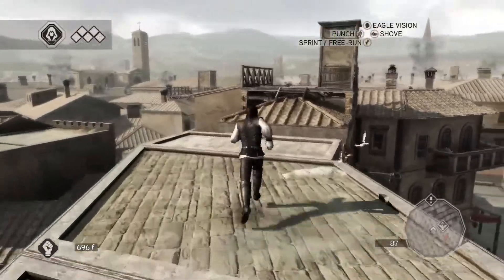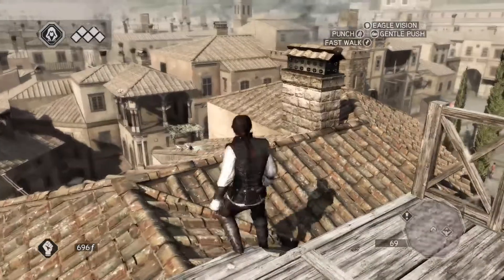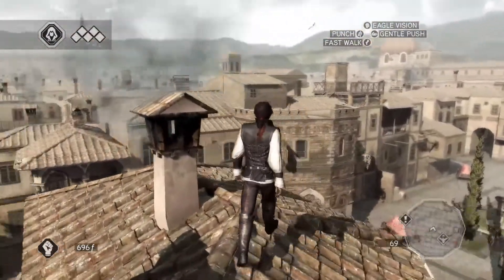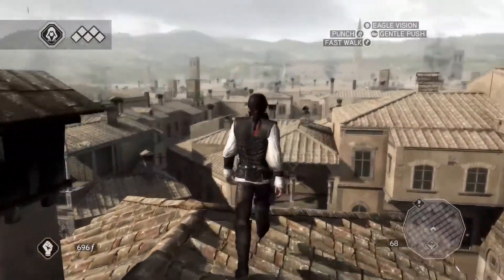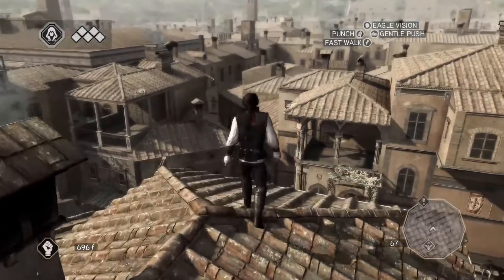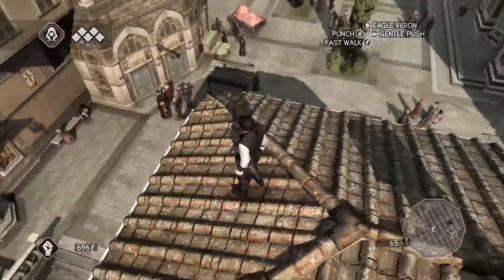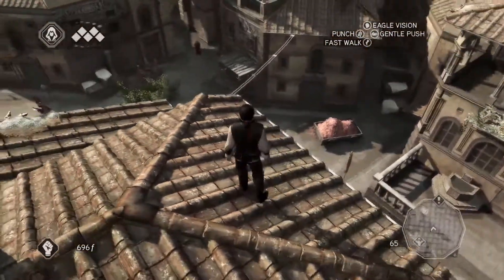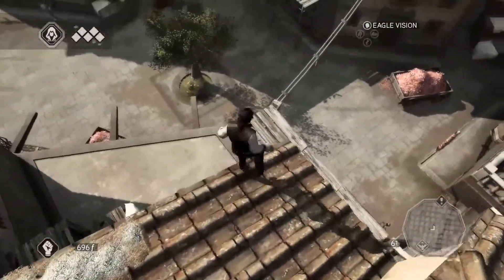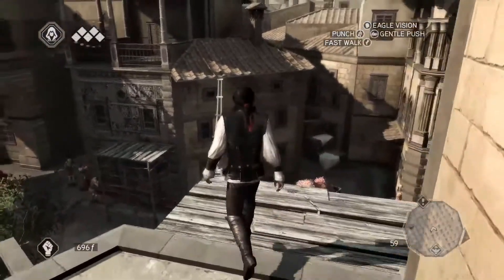I'll just walk around it for now, have a look at it from the other side. I've only played a really, really tiny amount of this game so far. You can probably tell that from the clothes I'm wearing. After the intro, I guess you get your Assassin's Creed looking clothes. At the moment I'm just in the stuff you're wearing in the intro. I'm not quite sure how to get across here. I guess we'll go down to here and then walk across here.